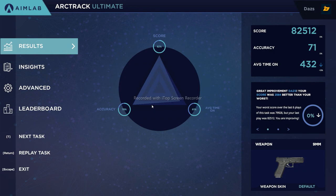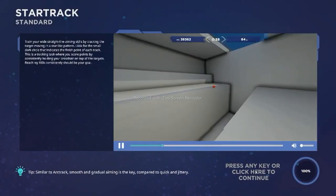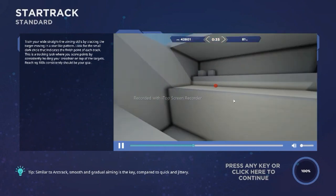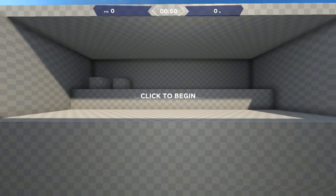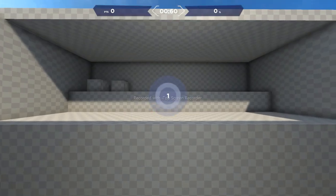Let's go on to the next task. Star Track is fantastic for getting used to a nice stable movement bouncing left and right — you'll see the points bounce left and right. This is a really fun one I really enjoy. This scenario is great for beginners when you're trying to create mouse stability across various areas.